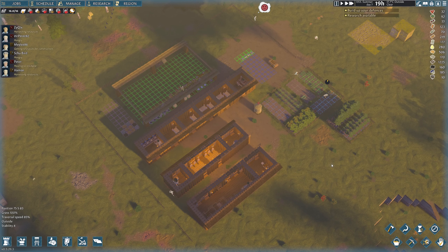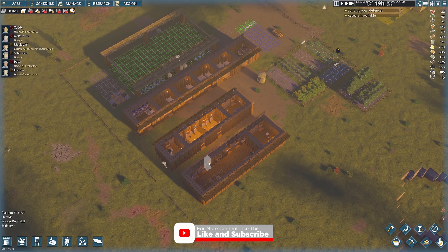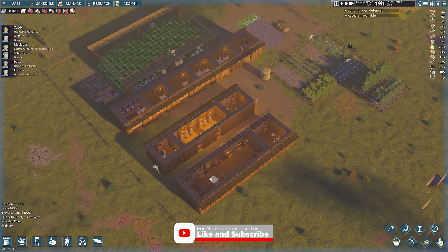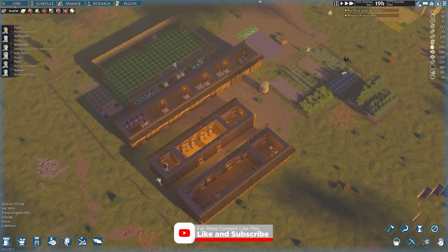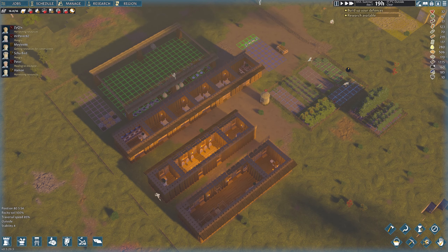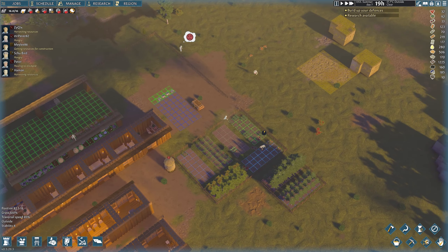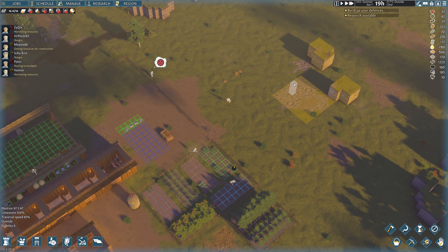Hello everyone, Psychics here and welcome back to Going Medieval. We're picking up where we left off. I said I was going to do some off-camera work and finish a building, which is the one you see right here. I've also started construction on a second part of the building over here, which is basically a workshop. I built a fence around our perimeter just for fun because we had a ton of sticks — still have about 1,200 — so it was a good use of those. I've also asked my miner to start mining out this area.